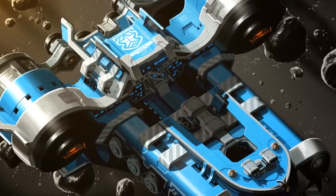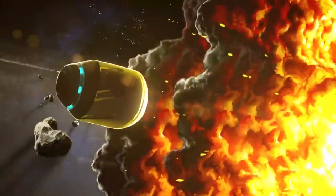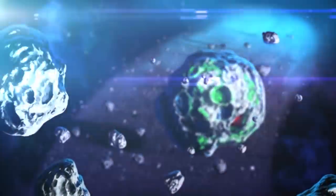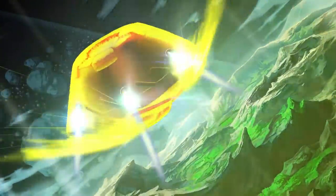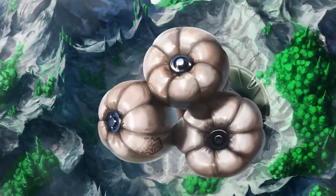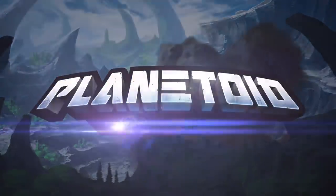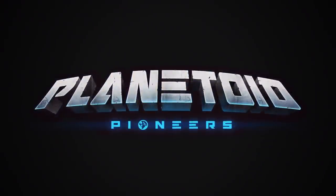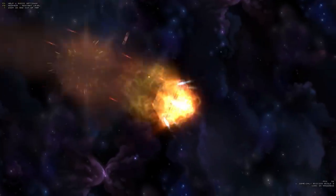When you first launch the game you will be greeted by this funny intro that actually captures really well the spirit of the game. As you might have imagined, you will crash land on a planetoid and then you will have to find a way to get out of it. This is a metroidvania-like platformer game, which is physics driven, where you explore circular worlds of different sizes — there are actually multiple planetoids that you can crash land on.